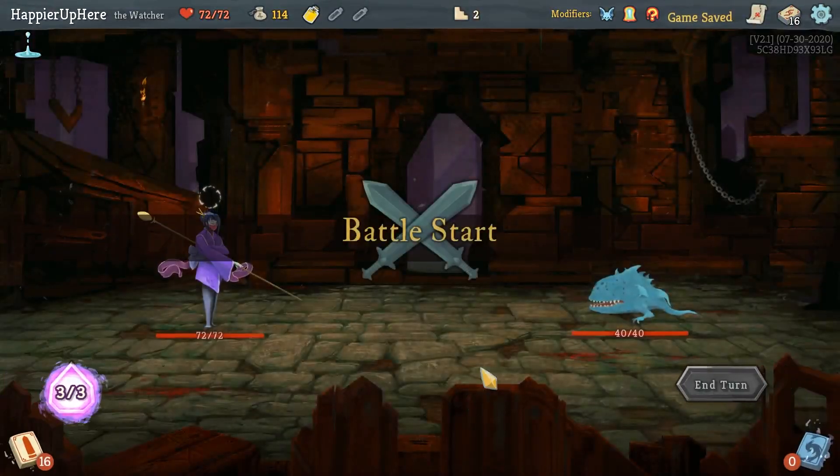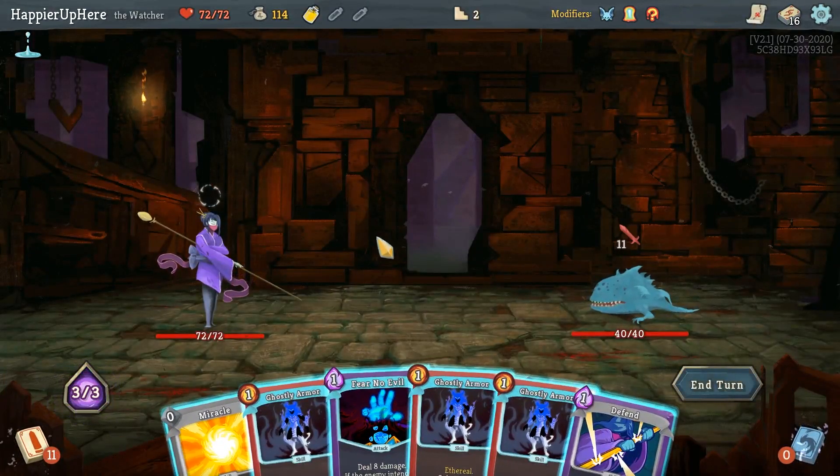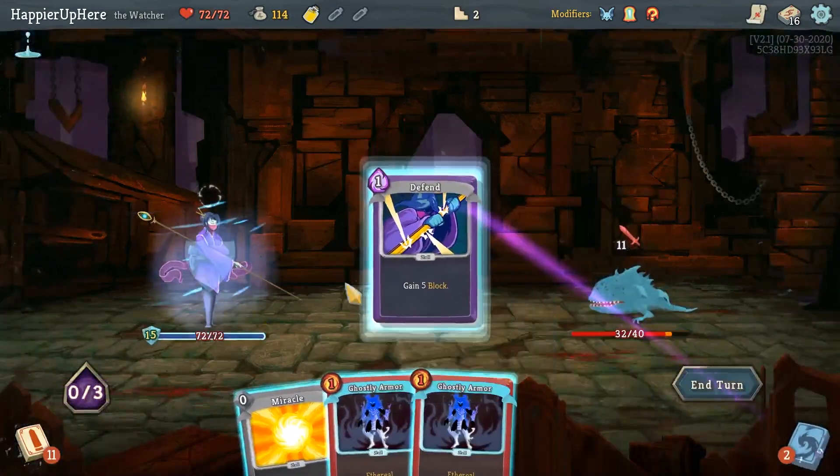Bottled Miracle is fine. Fear No Evil - sure, I'll take it. I need to pick up attack cards so that's a good enough attack card. Let's do Fear No Evil, Ghostly Armor, Defend.